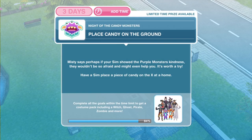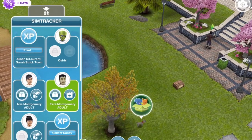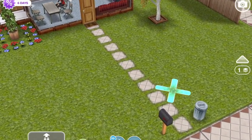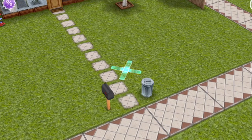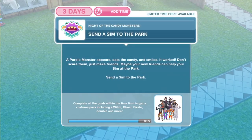We have finished talking to Misty. Now we need to place candy on the ground. Misty says perhaps if your sim showed the purple monsters kindness, they wouldn't be so afraid and might even help you. It's worth a try. Have a sim place a piece of candy on the X at a home. We are over at our house now and there will be an X just at the front by your mailbox and your bin. Click on that and place candy for four hours and thirty minutes.